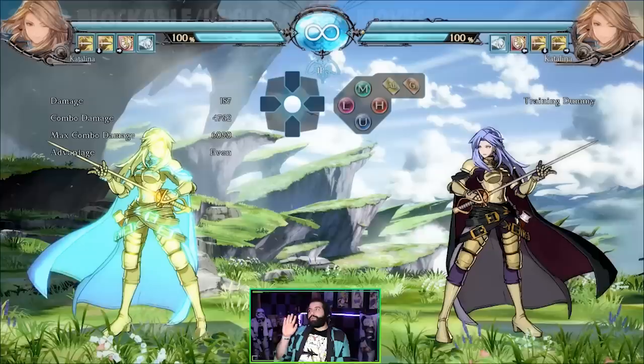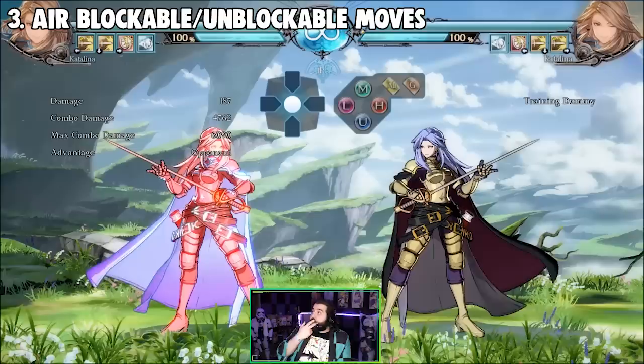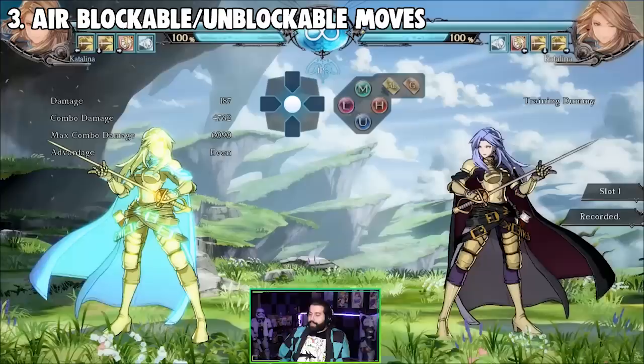The third thing is very important because a lot of people tend to jump in this game. Sometimes you block things in the air, and sometimes you don't. If your character jumps and your opponent anti-airs you, you're going to get hit every single time. But whenever you block a projectile in the air, you end up blocking it. This is general knowledge not a lot of people know about, and I get asked this question quite a bit.